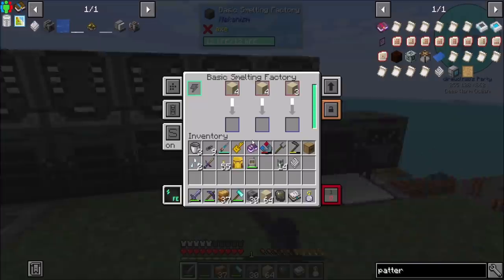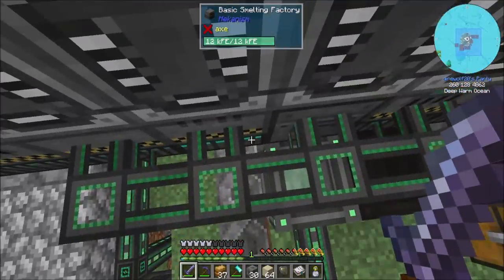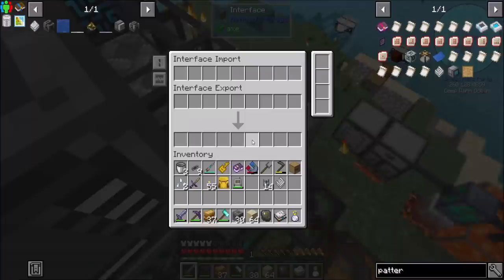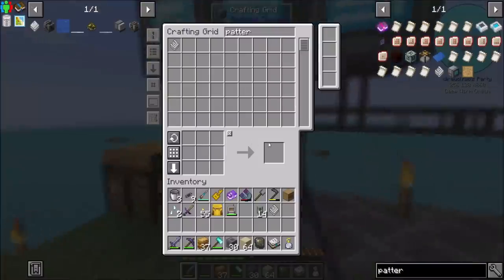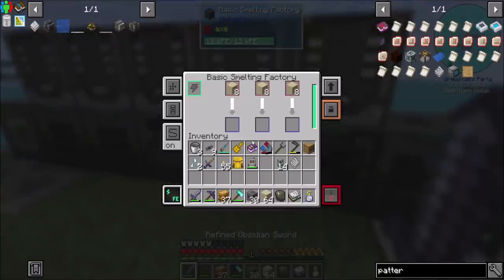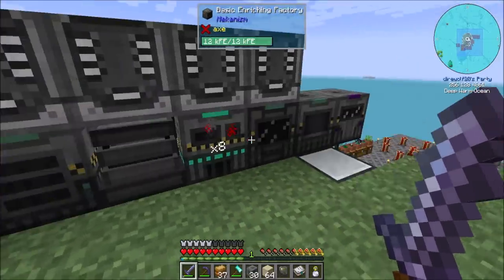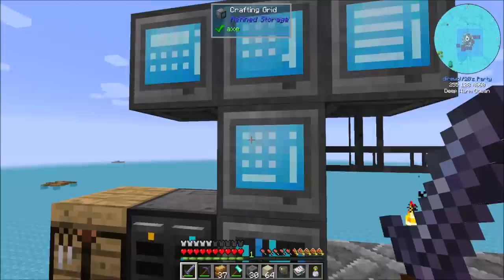You can see auto-crafting is happening. The way this works is we've got some item conduits going in the back. Once you're done smelting up your glass, they route directly into the interface, which then gets imported into the system and everything's groovy. Now that we've got auto-crafting in place, it should get easier and easier to do upgrades.